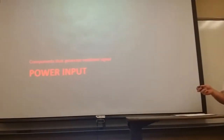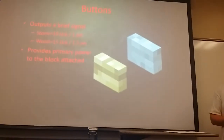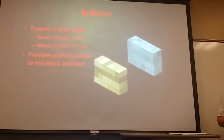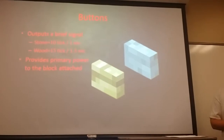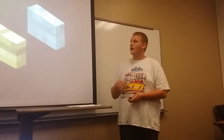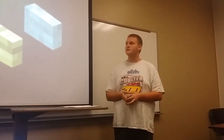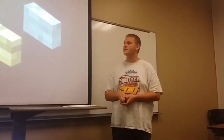Next is power input. One of the most basic power inputs are buttons. They come in two varieties: stone and wood. A stone button releases a pulse of 10 ticks in length, 10 ticks equaling 1 second, and a wood button emits a slightly longer signal of 15 ticks equal to 1.5 seconds.